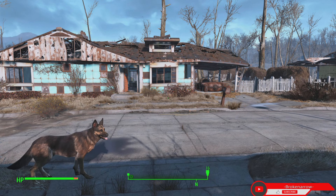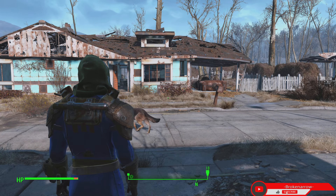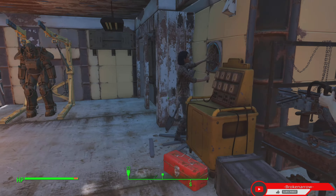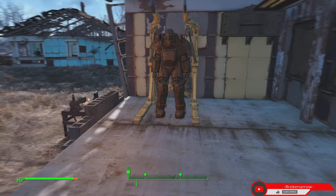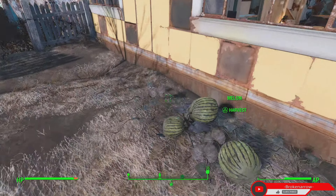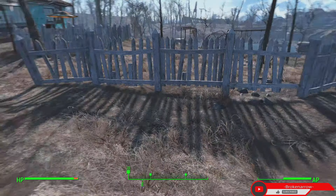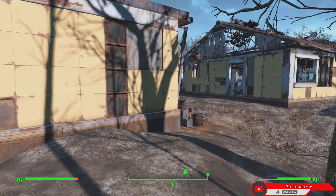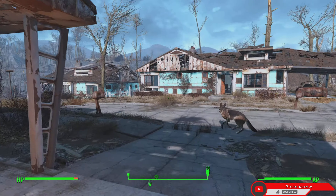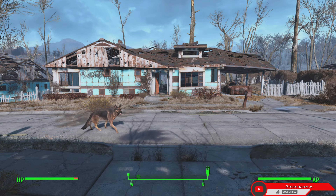We're gonna get this radio beacon set down so we can get some more settlers in here. We're gonna need settlers to walk around and pretend they're doing stuff, but also settlers to farm over here — the melons, potatoes, all that stuff, mutfruit — but we need settlers to do that, and we're gonna build that beacon.